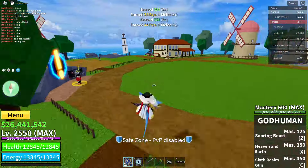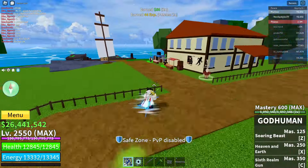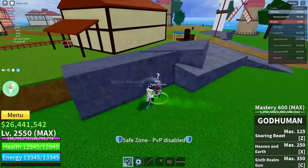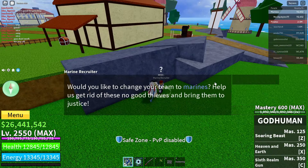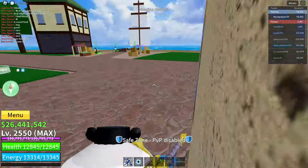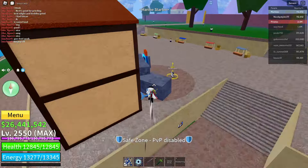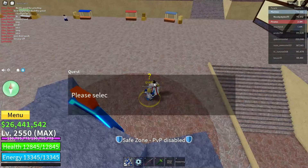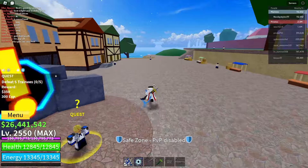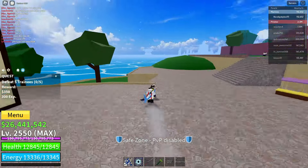We have completed the quest. Now change yourself to marine and do the quest in the marine area. Click join and join the marine side. Go over to the quest giver — he's right over here. Get yourself the quest, and then complete it.